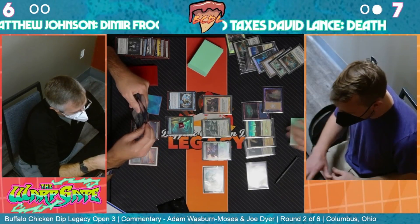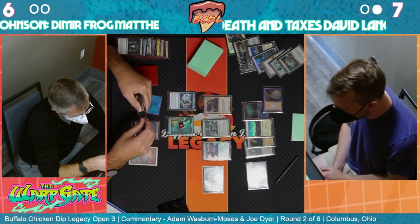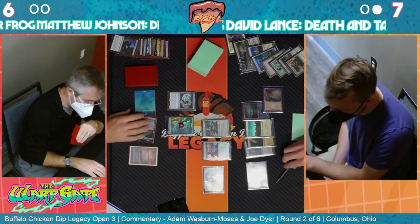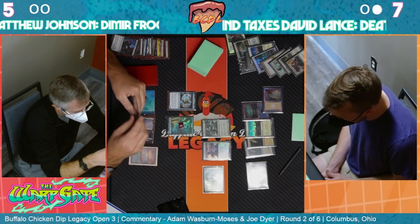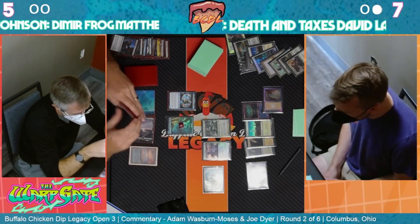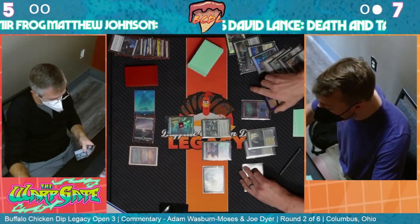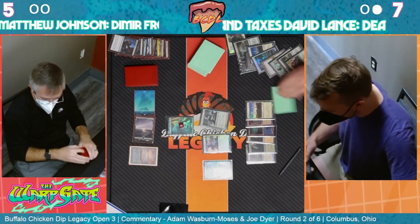Awkward blocks here but I don't think David will play that risky - he's going to be super conservative. An Infernal Grasp - a little bit painful. And now we can just Karakas and attack for four - and that's all she wrote. He did the Karakas on his end step.